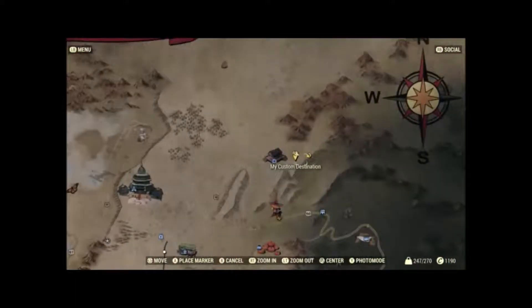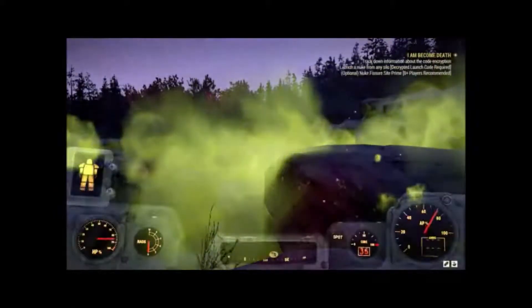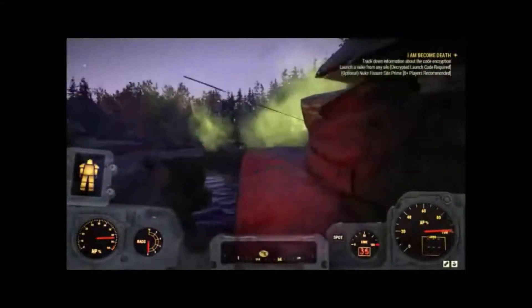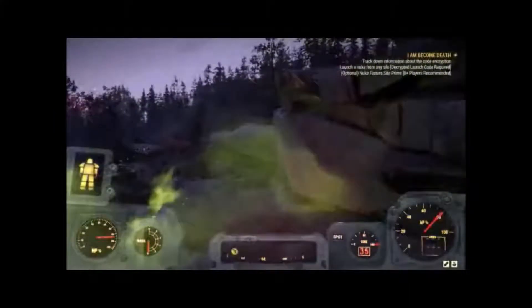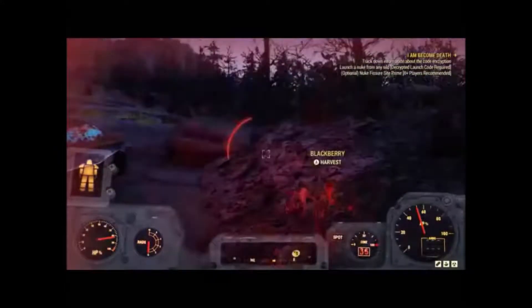This is Savage Divide treasure map number 10. What you're going to want to do is come all the way to the northeastern side of the map. This is what the picture depicts. There's a scorched beast over here — you may be able to get around it — but what you're going to want to do is go through these little rocks. Here's the truck on the map, that one right there, and it's right to the right. Here's the mound.